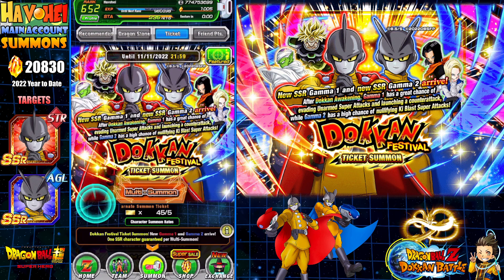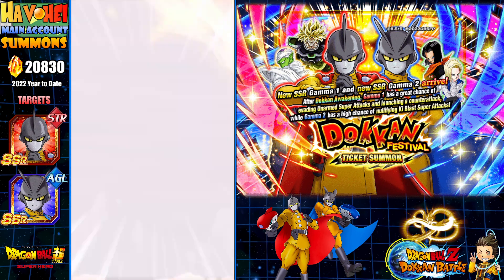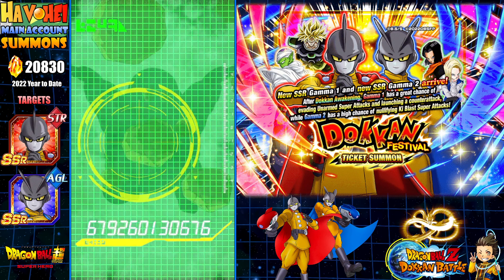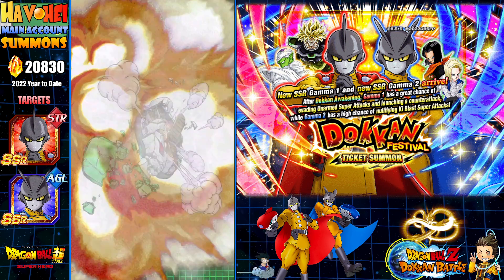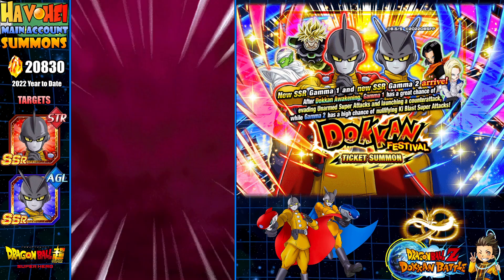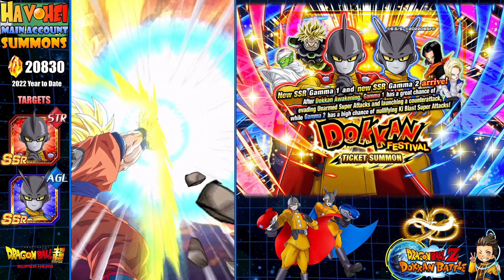Here we go. We have the tickets to start off first — wish you all good luck, and I hope I have good luck here so I don't have to use dragon stones and can still meet my goal for the year. I only want one copy of each. The biggest problem with two Dokkan Festival exclusive units on one banner — which hasn't happened since like 2016 or 2017 — is that you can't just pull one unit. If you get Gamma 2 you have to get Gamma 1, and vice versa. It basically keeps you on the banner longer than you probably should.